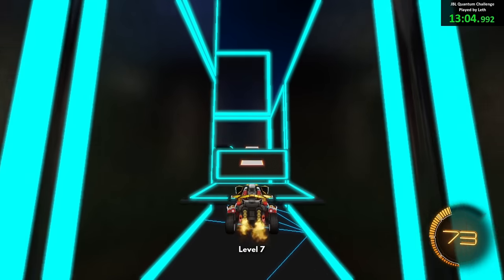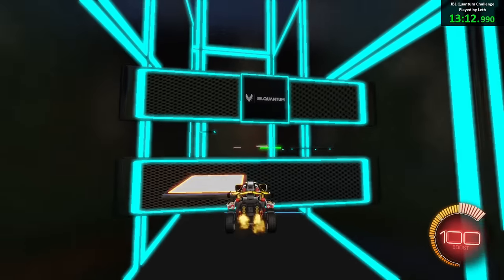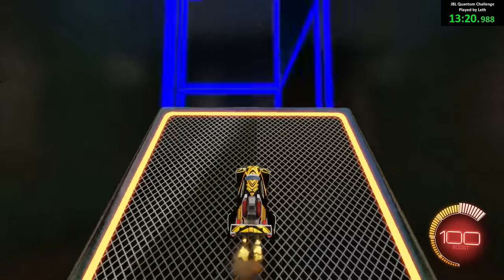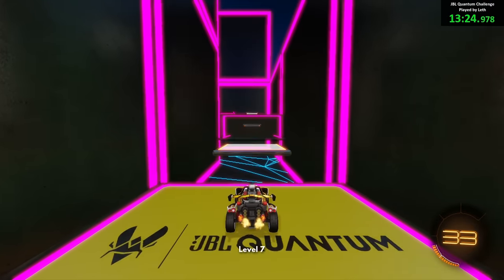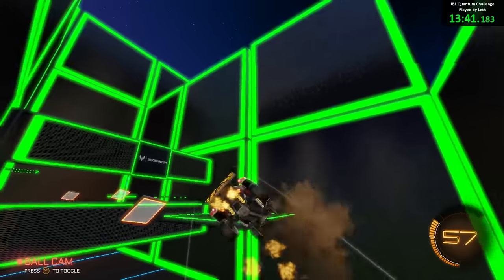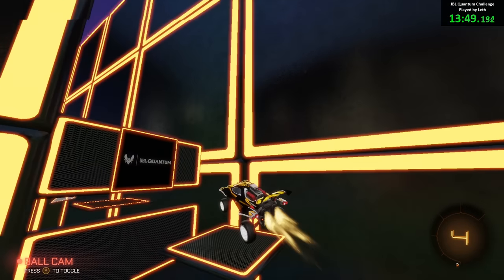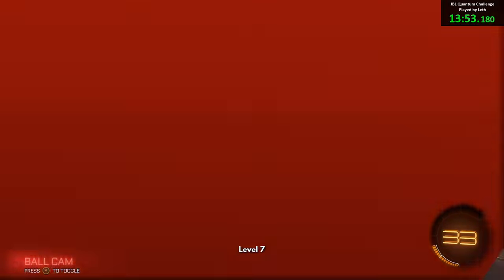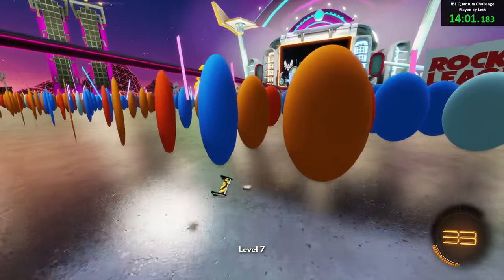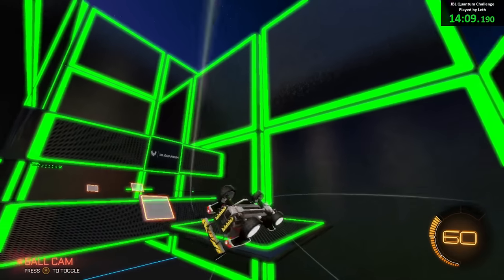I'm also just trying to make it more complicated — I could definitely just jump on these like this. I troll myself. Wait, I have boost. Guys, I have boost. Am I supposed to have boost? I'm supposed to have boost. Why am I not using boost? Why is it so easy, then? There's literally boost. I'm assuming at the very end you'll need it, but this seems too easy. I guess I just thought parkour challenge meant no boost, but it seems too easy with boost.